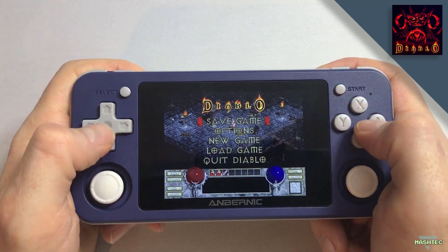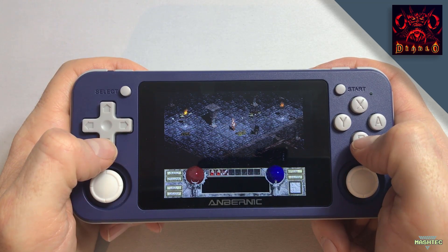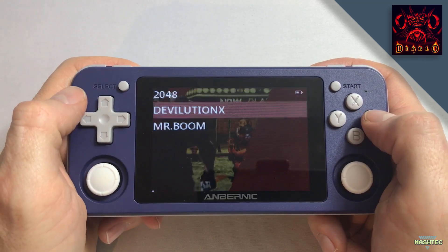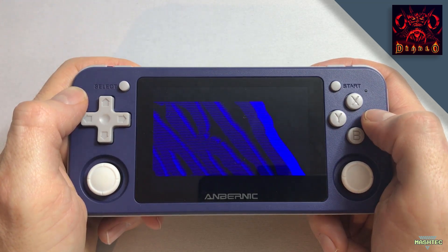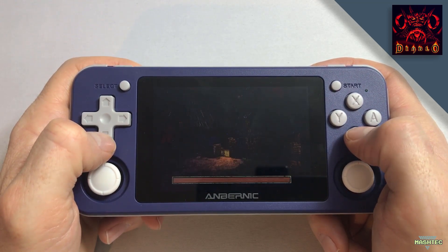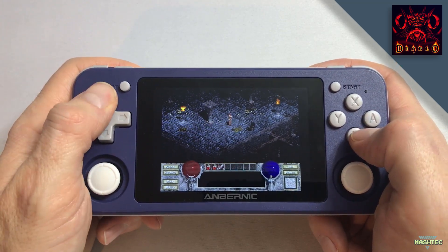Pressing Select and Start at the same time opens up the main menu and allows you to save your game at any time, so you can close Diablo and come back later to continue. Simply start another single player game, select your character and choose Load Game from the menu. This will bring you back to the place where you saved your game last time.